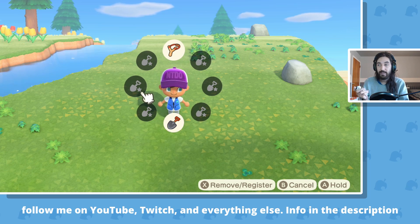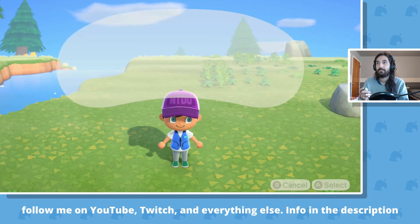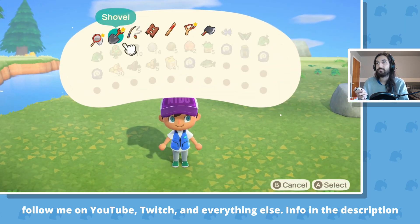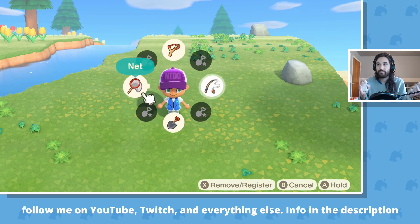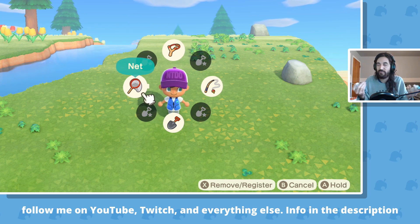I like to put my net on the left and my fishing rod on the right. No real reasons, just net and fishing rod — I like them to be in those two middle spots. I prefer the net on the left.